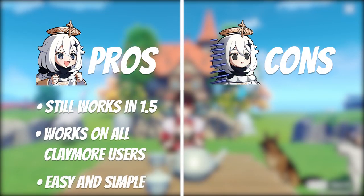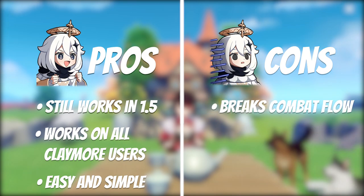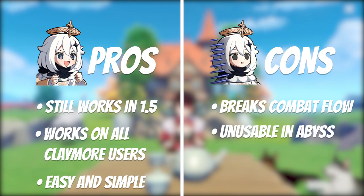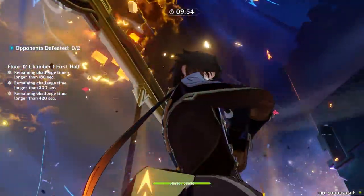Another pro is that this method is a lot easier to pull off, and it also can't be done on accident as frequently as the previous one. For cons, the integration of performing the old method was more fluid with combat, as you didn't have to pause mid-battle to achieve it — you could just weave it into your normal gameplay. Another con, more situational, is that the new method cannot work in Abyss, as the Paimon menu is inaccessible when you're in there.